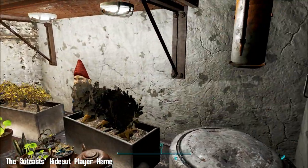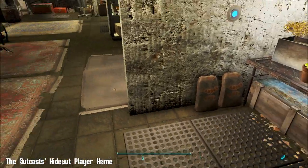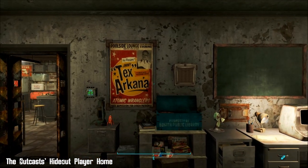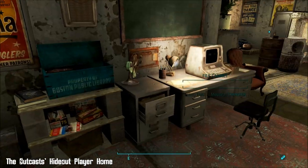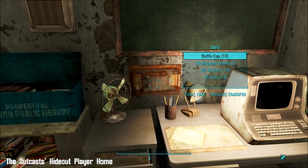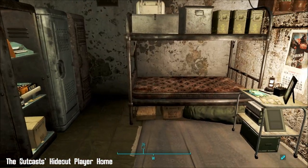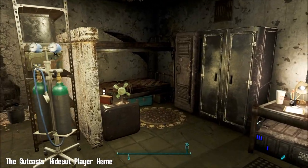There's a little hydroponics lab here, very nice, and some fertilizer. The Atomic Wranglers - I'm getting such feels from this mod. There's my terminal again and a little safe. There are more things you can turn on and off.